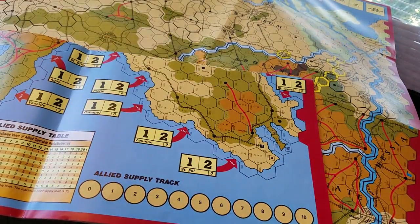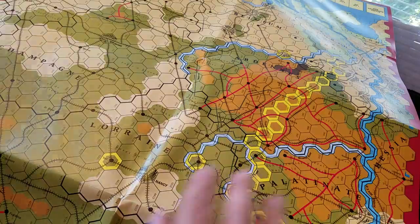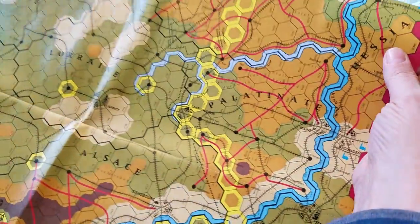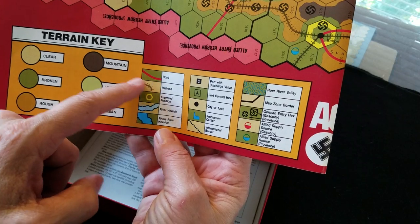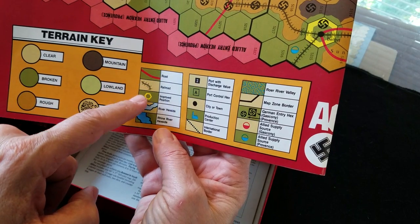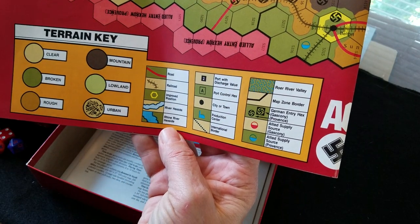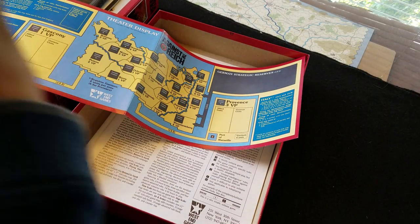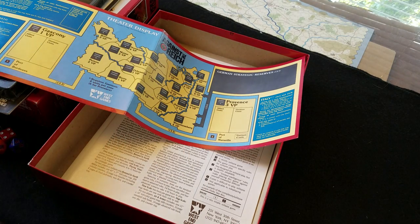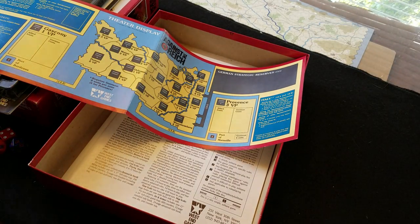Hmm, what have I bought, my friends? How curious. I am going to be very interested in how this all works. Let's have a look at what the terrain chart says: clear, broken and rough, lowlands and mountains. Allied supply sources, etc. I'm intrigued — we'll see how Joe decides to handle the invasion at Normandy and taking the battle to the Germans, to the Rhine.